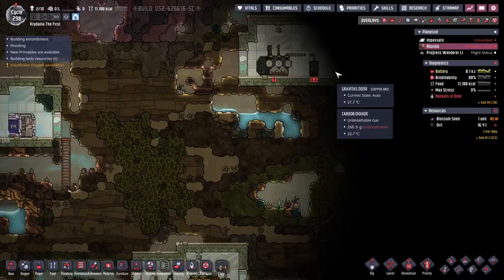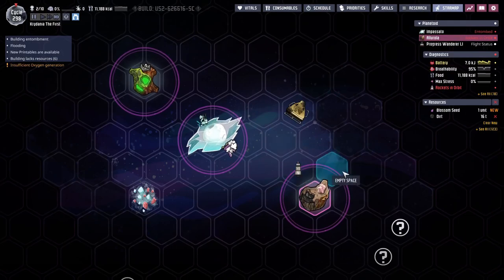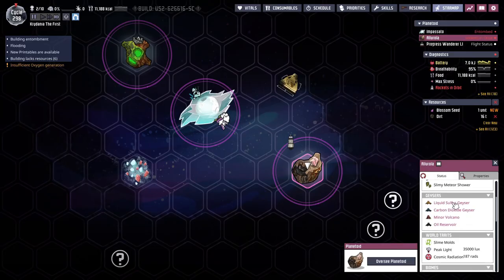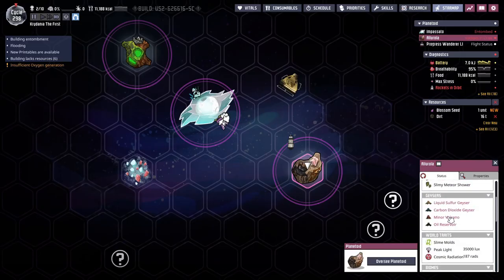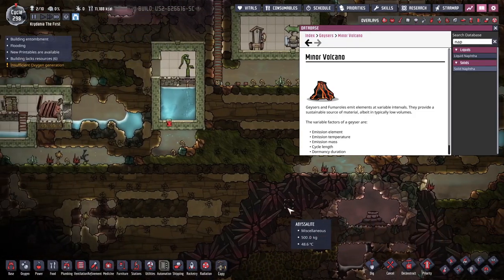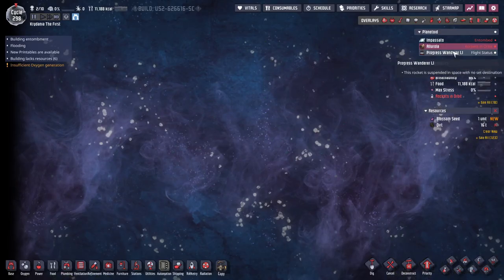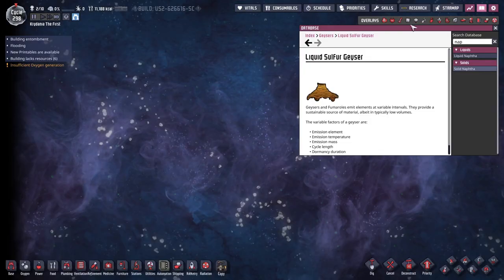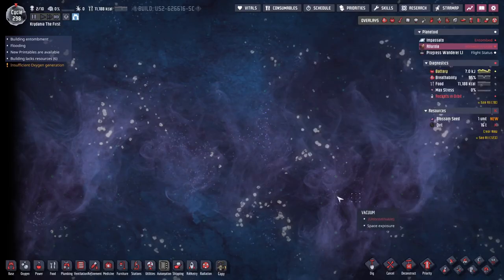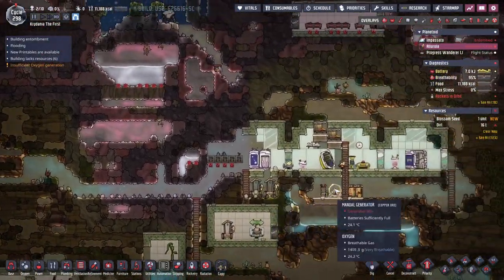Are there any buried volcanoes? Probably over here. We actually know by looking at the star map — doesn't this show us? Yeah, there's a liquid sulfur, a carbon dioxide, a minor volcano, and an oil reservoir. Can we see where all of them are, or just the ones we've found? If you click on oil reservoir — oh, never mind, it doesn't take you straight to it. So that one we haven't found. Sulfur and carbon dioxide we haven't found either.